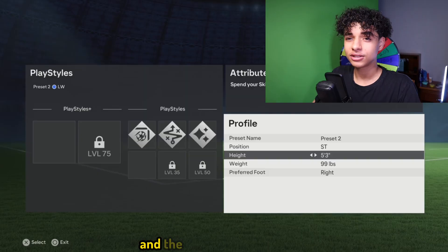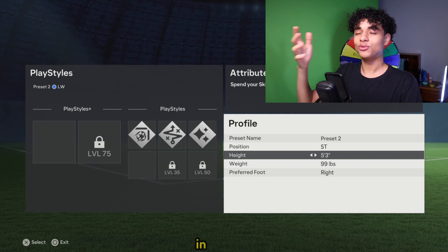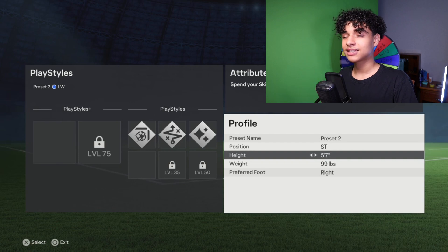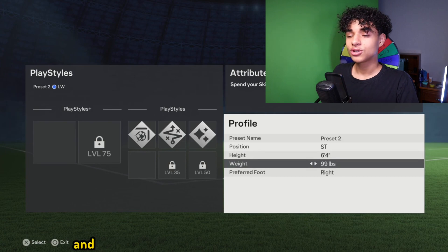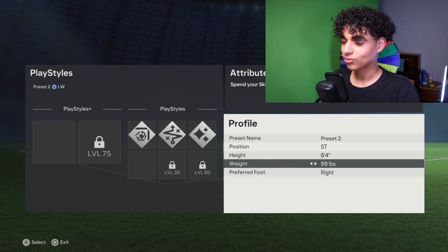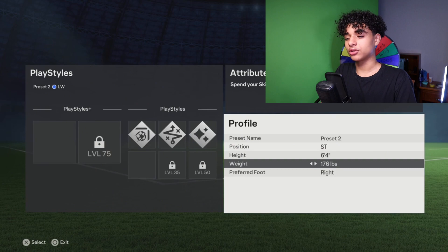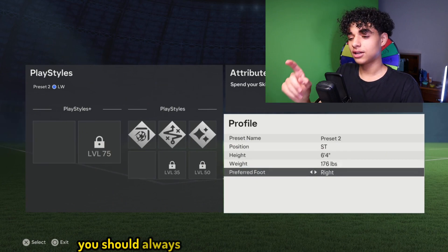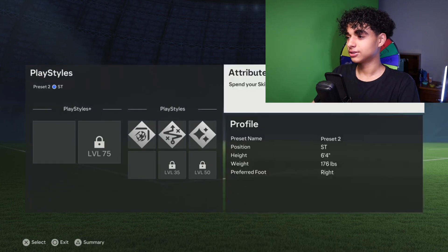You're probably wondering how tall you should be, and the correct answer is that you should be as tall as me in real life, so that is six four. And you're also probably wondering how much you weigh — 176 pounds. You should always have your preferred foot to the right, that is so important.